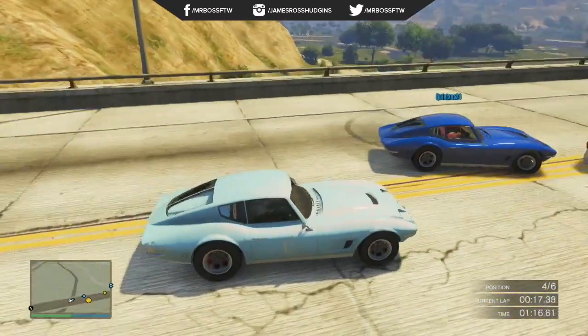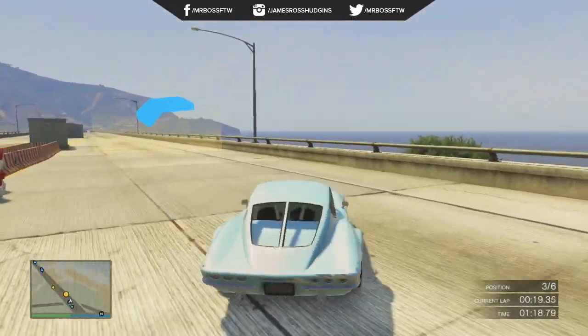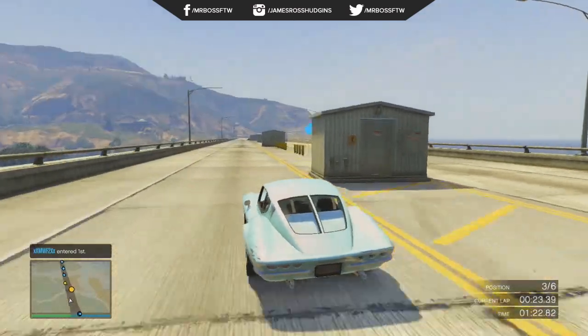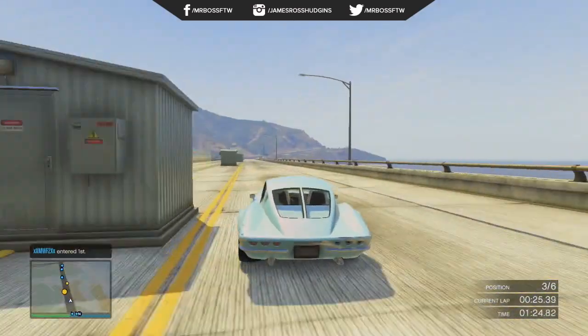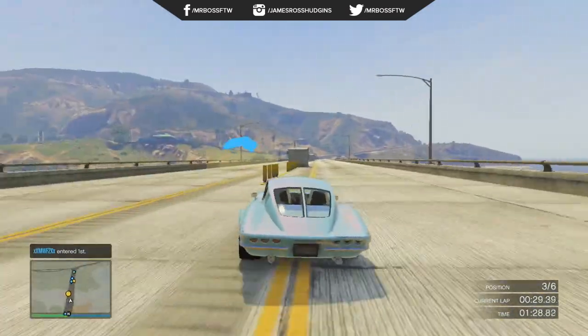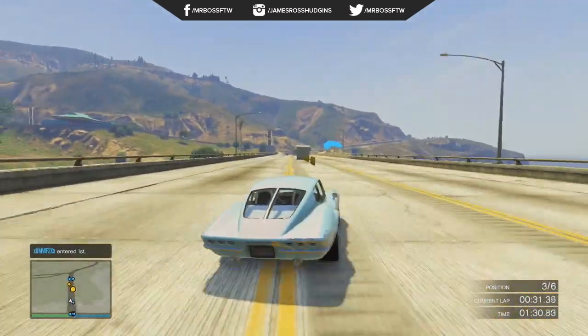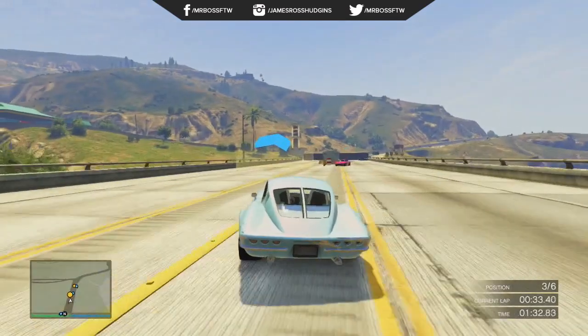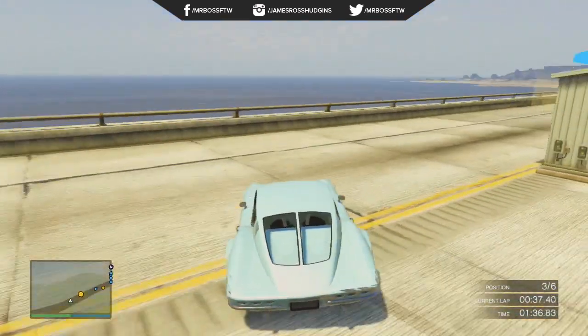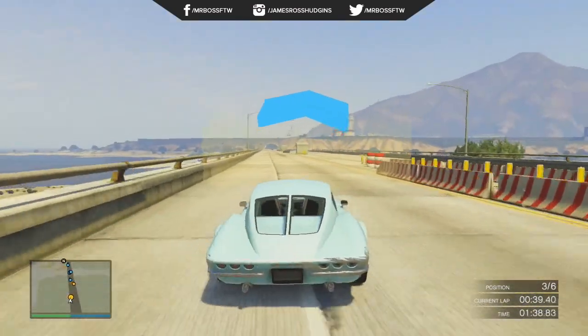The Cheval Monster Truck is going to run you $500,000 in Grand Theft Auto Online, which is about $242,000 cheaper than the Liberator. Also one other thing to note, the Cheval Monster Truck is also slightly customizable. You can't bring it into the Los Santos Custom Shop, but you can select which nationality of a flag you can put on your vehicle, which will change the color and of course the flag on the back.